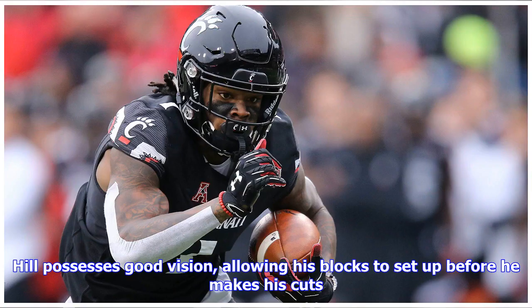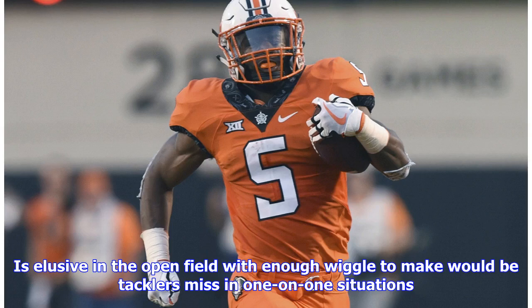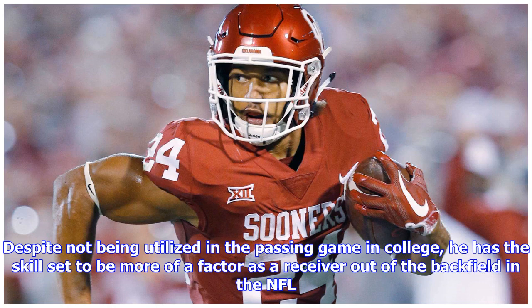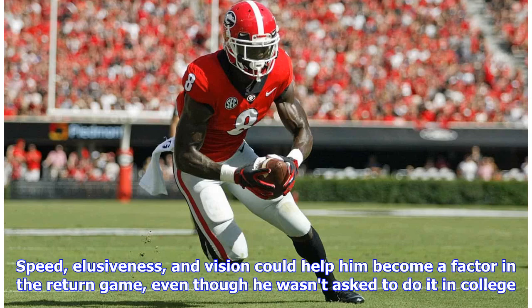Hill possesses good vision, allowing his blocks to set up before making his cuts, and shows strong cutback ability. He has light, nimble feet and a jump cut that helps him sidestep defenders, and is elusive in the open field with enough wiggle to make would-be tacklers miss in one-on-one situations. He shows good burst and speed to pick up chunk yardage, good contact balance, and is solid in pass protection, though he needs to clean up his technique. Despite not being heavily utilized in the passing game in college, he has the skill set to be more of a receiving factor out of the backfield in the NFL. His speed, elusiveness, and vision could also help him become a factor in the return game.